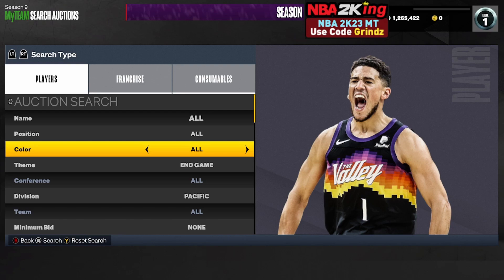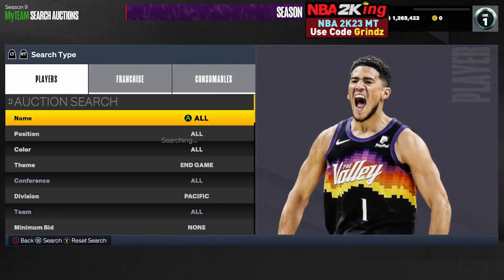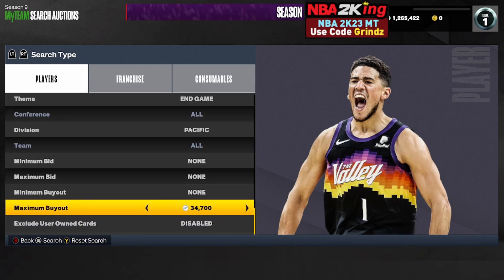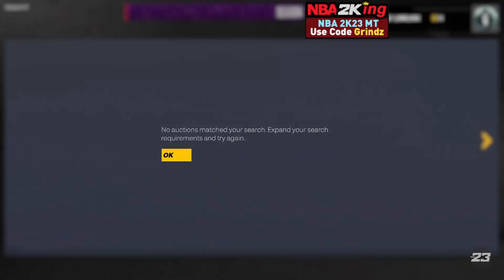Still a great option is the end game Pacific filter. Set your theme to end game, your division to Pacific, and raise your maximum buyout up until you find the cheapest Kobe Bryants on your console. Bring your maximum buyout down about 6,000 MT cheaper than the cheapest one — if it's going for 33,000, put your buyout at 27,000. Keep refreshing and snipe anything that pops up. If you scroll, monitor the price of Wilt and Magic since they vary and can get close to Kobe's price. No matter what, snipe Shaq for any price on this filter.